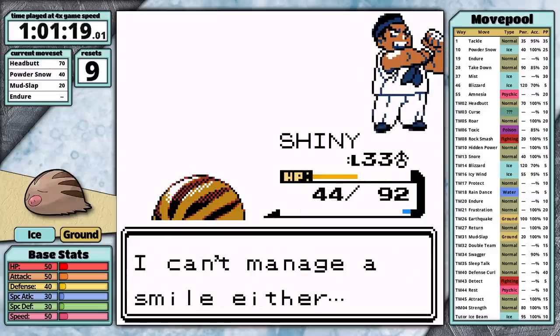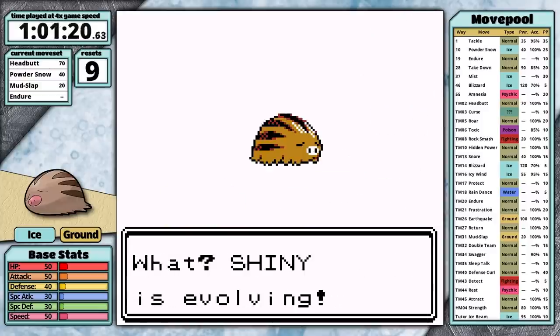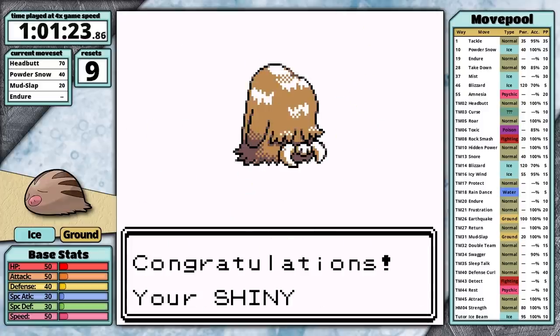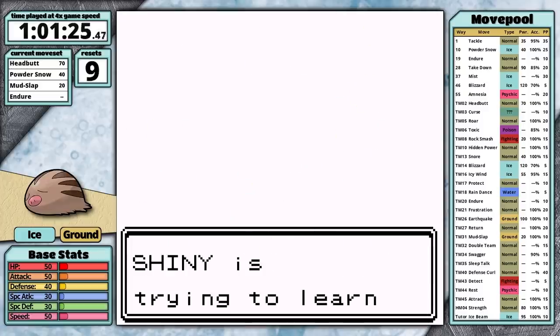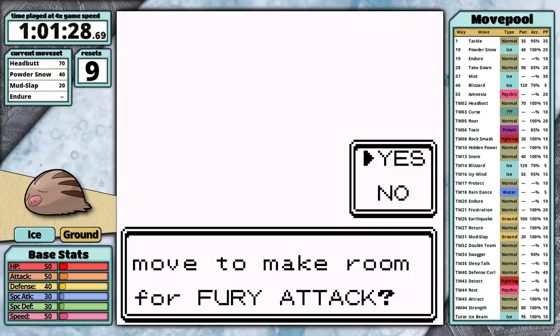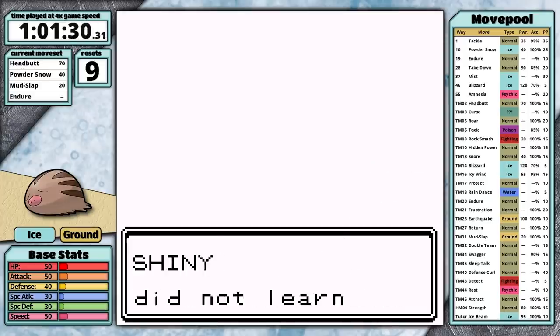The experience from all the trainers in the tower allows me to reach level 33 at the last trainer I fight in here, and then Swinub evolves into Piloswine. With my pig all powered up, I'm heading back to Ecruteak City to face the rival again. For this footage, I'm going to play my live reactions from when I was filming this playthrough.